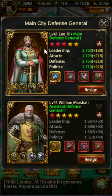First, you need your main city general and your assistant general. Ignore the red star on the assistant general — it does not apply — but on the main general, it does. You'll need to pick your main city defense general. I have Leo III here. I'm still working on getting fragments and I've really struggled to get fragments for him. In fact, if I were to do it all again, I would probably have picked a different general.